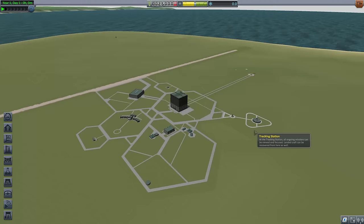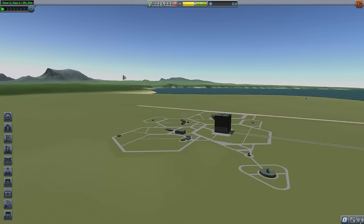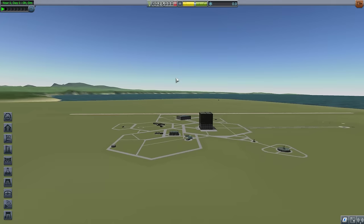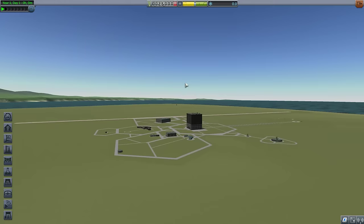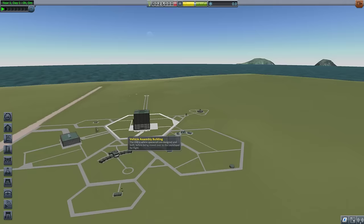As someone who plays with mods pretty extensively, it is quite nice to see — and I know this has been in since 1.1 — the new sky shader. But it looks so nice, actually. You used to need things like Scatterer and whatnot to get the sky to look as nice as this. The sort of distant haze and how the horizon changes a little bit — the moon looks quite lovely over there. I like it.